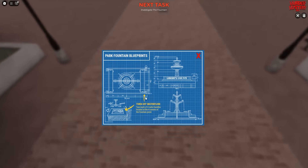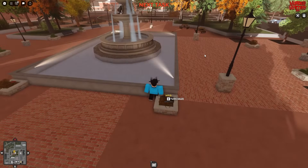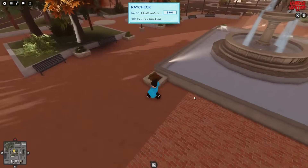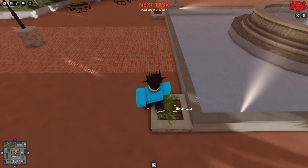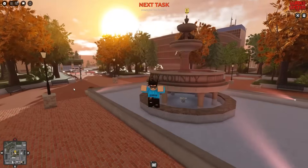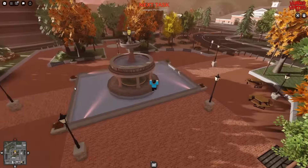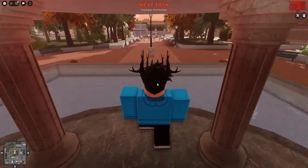Looking at the blueprints it says 'turn off water flow — turn each of the four valve handles located at the four corners of the fountain pond.' Walk up to each valve and press E to turn it, and do this as quickly as you can. Run to each of the four corners and make sure all of them are turned. Once done you'll hear some scary noises and then the fountain will begin to lift out of the floor. Here you'll be able to collect a tabloid, which is what you need.